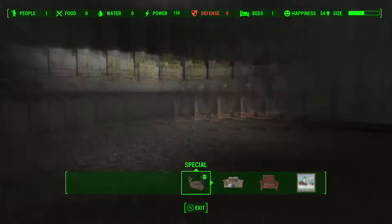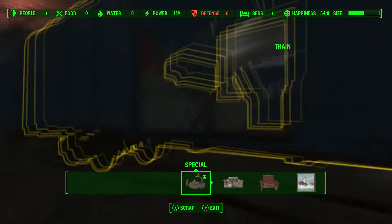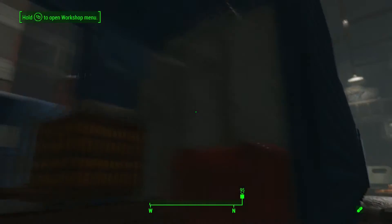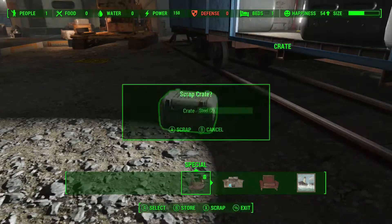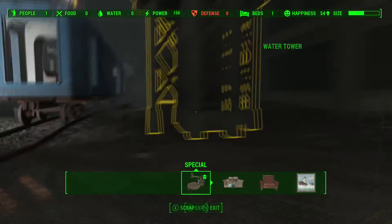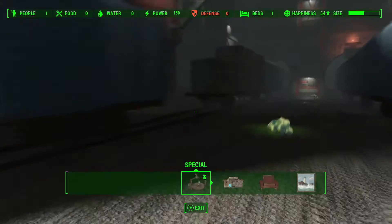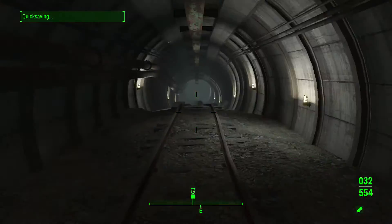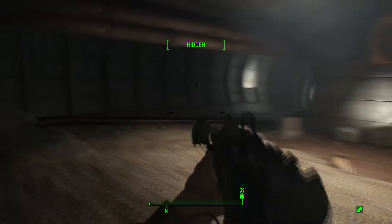For Better Living Underground, you need to unlock all three areas. According to the achievement description, it says unlock all areas — there are three areas that you need to unlock. It's part of a quest that you have to do anyway, so it works out. You have to clear three areas out, basically hot-swapping between workshop mode and regular gameplay mode to get rid of some enemies.